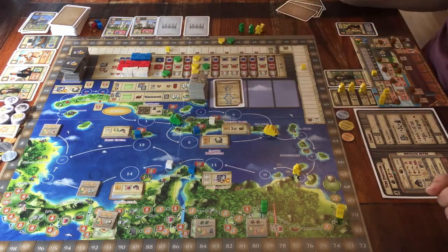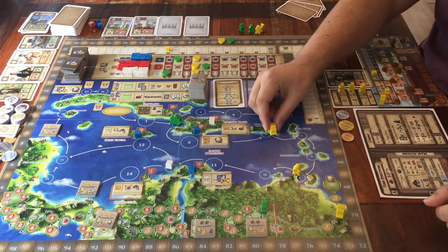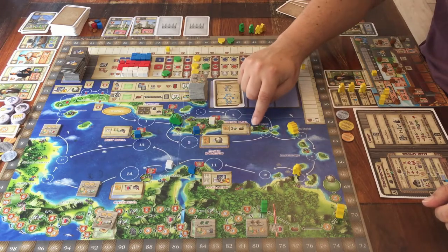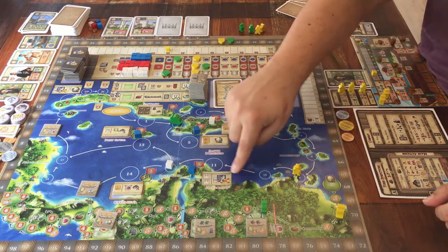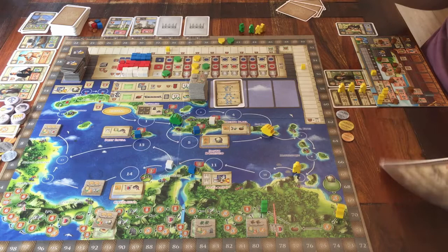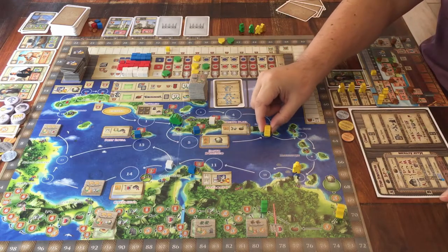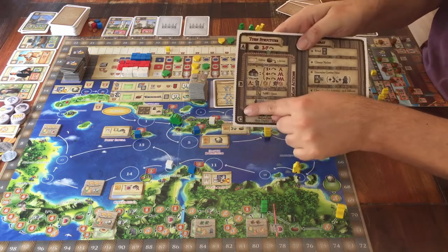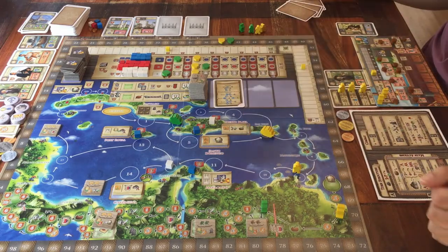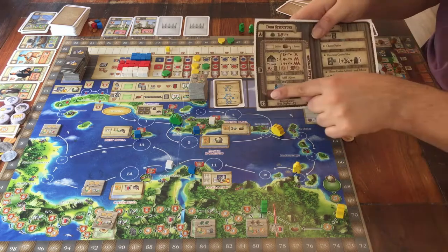Step 2: when you've moved your boat, it's time to do something. You're always allowed to pass. If you don't want to do an action, just pass. But if you do want to do something, you do the action connected to the space where you ended your boat. Each space is next to a village or a city, and there's something you can do there. That's your main action, and you can only do one. You also have a few free actions you can do as much as you want — before or after the main action.